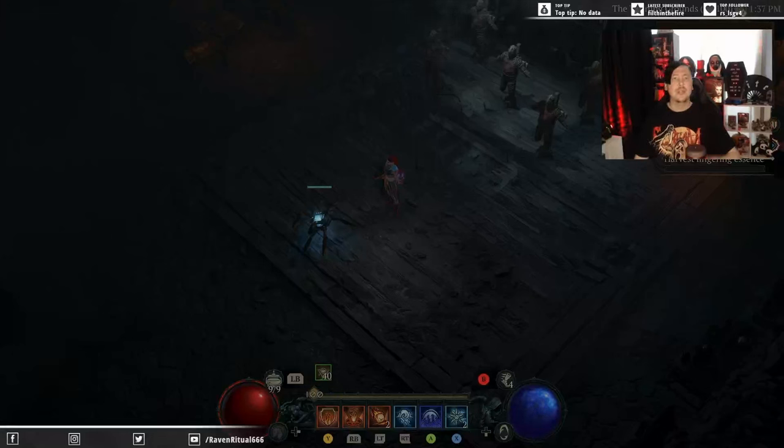What's going on? Raven Ritual 666 back from the dead with another Diablo 4 build guide. Today we are introducing my Meteor Stormsork 2.0 that is optimized for Nightmare Tier 100 dungeons. You can easily kill bosses like Lilith, Duriel, and Malthus. Stay tuned for some of the critical updates that make this build optimal for end game content. First let's look at a little bit of gameplay and then let's get into the build.